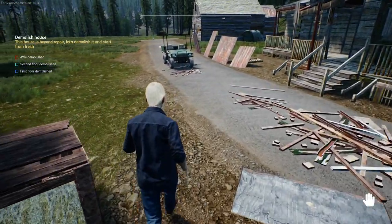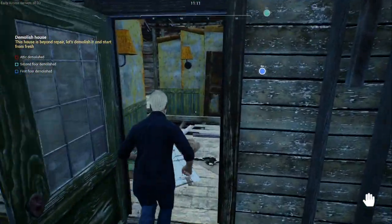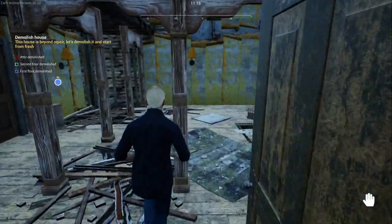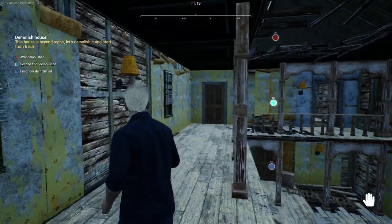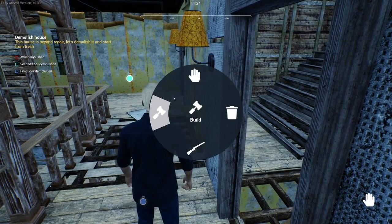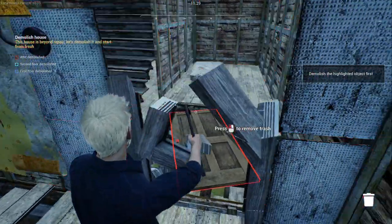Do we have to open the door? I don't know — do I have to throw them in there at night? The chicken is just down the road chilling. Apparently we're going to start demolishing the house in this episode. Attic demolished, second floor demolished — wow, first floor — so we've got a lot to do. All the doors are shut again. What does demolish mean — is there a certain thing we need to demolish here?